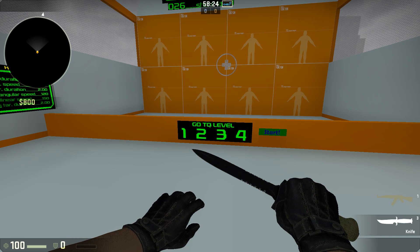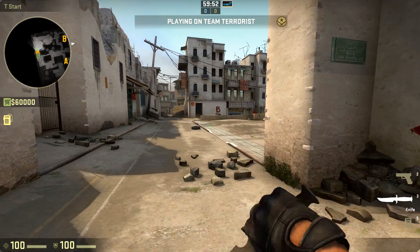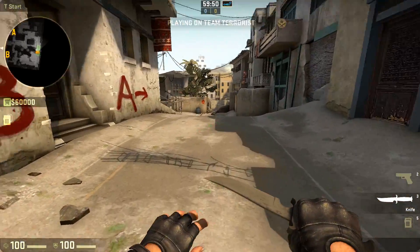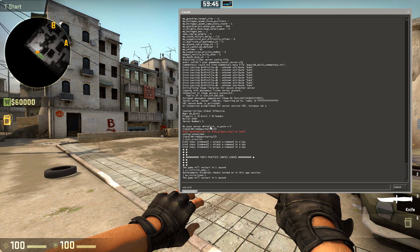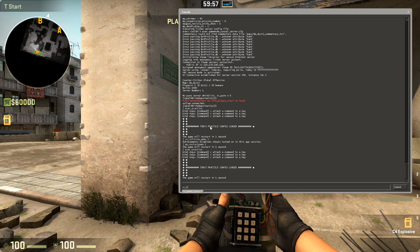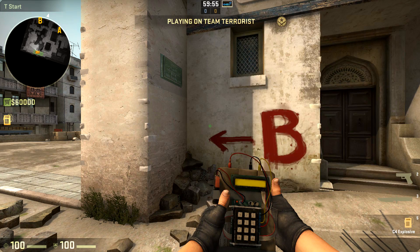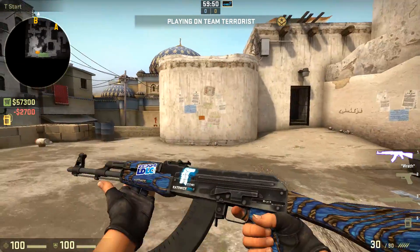The next thing we're going to cover is recoil control. First, you want to exec the practice CFG — I'll link that in the description below. Then you want to type the command 'sv_infinite_ammo 2', which I'll also put in the description. After that, buy an AK. Spray control is all about controlling the spray.